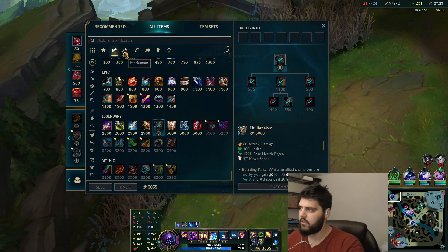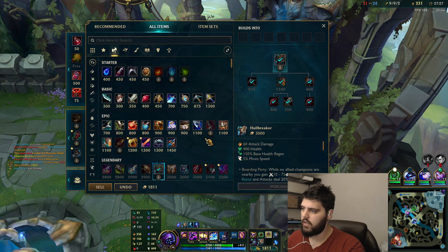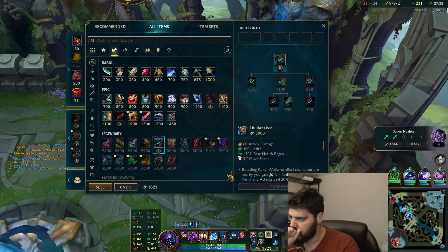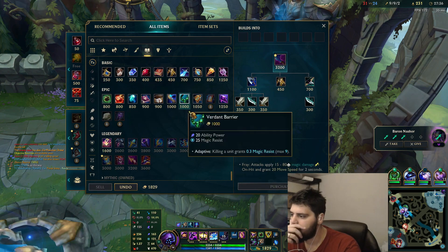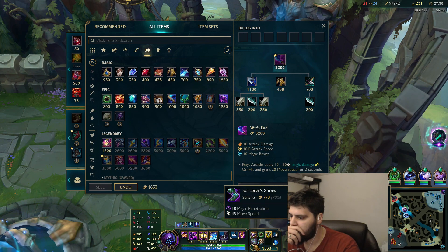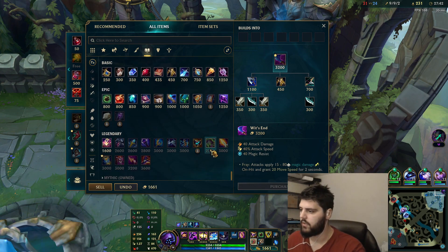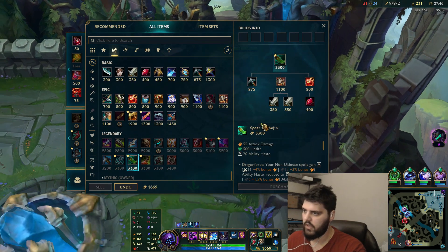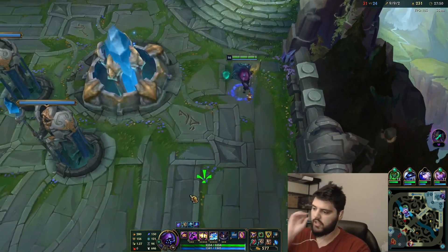The mythic we're going to get is obviously Trinity — we're going to get rid of Lich. Now going to look for our final item. I think we just go Shojin at the end.